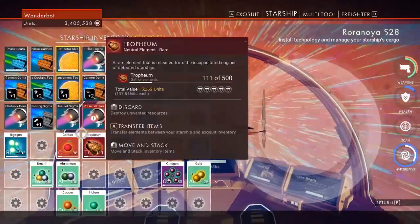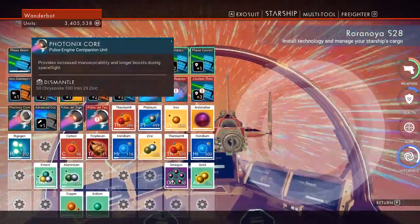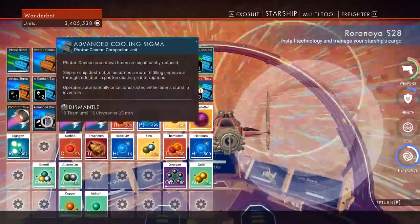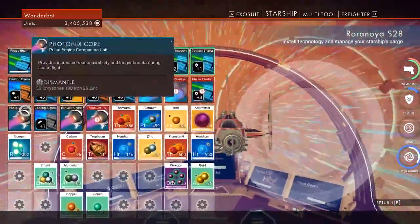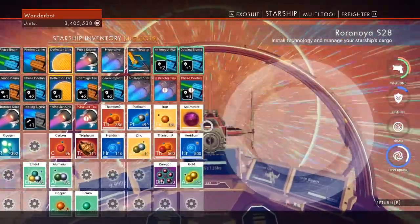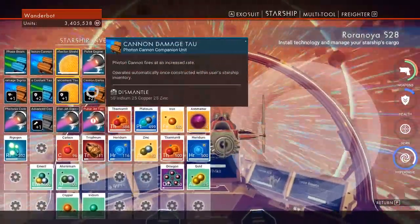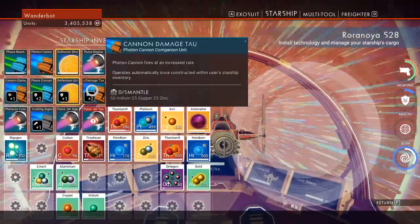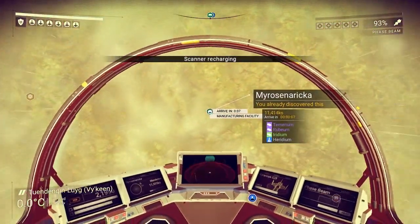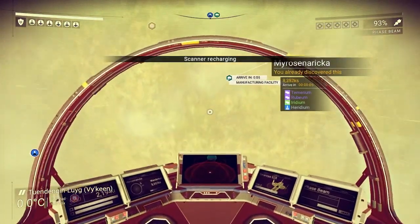Let's see — chrysanite, iron, and zinc. I also kind of want to move the photonics core over and get it next to the other things. Put it right here instead of the cannon damage slot. We are actually going to the right spot. This ship is so much faster.